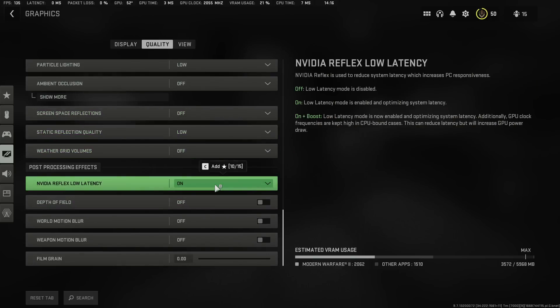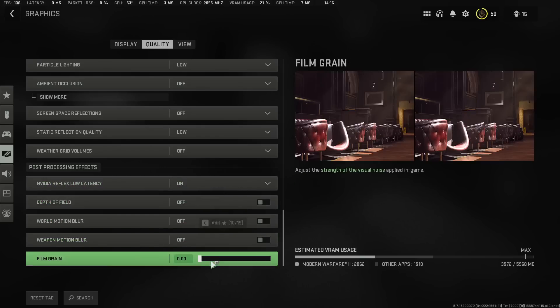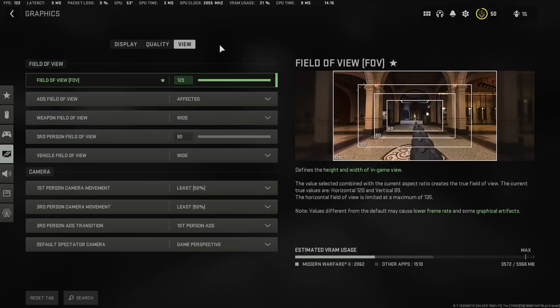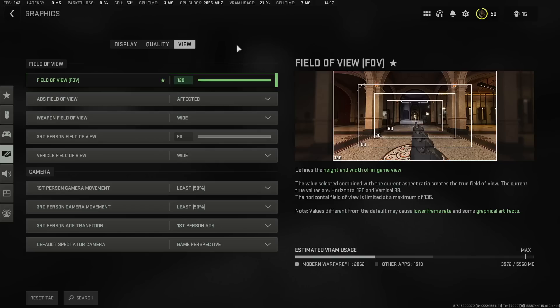For all remaining settings, put them off or at low if they can't go off. For the upscaling option, set it to on or on-plus-boost to make your game run a little smoother depending on your machine. The other toggles go on, off, on, off, on, off, and set that last value to 0.00. For field of view and camera settings, that's your personal preference, but I recommend setting FOV to 120 — your game feels better and you can see more on your left and right sides.